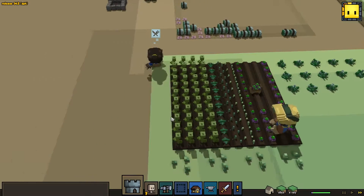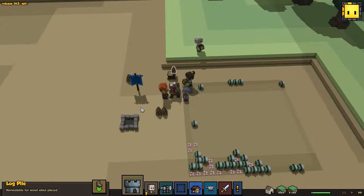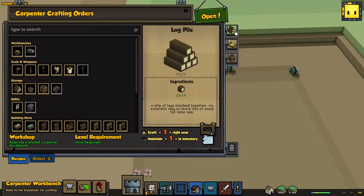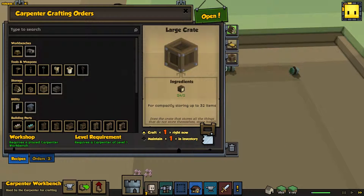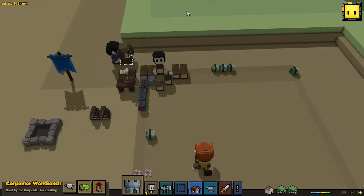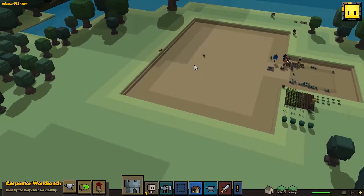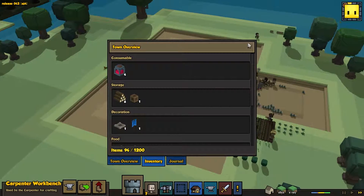We're really occupied with the turnips and stuff though. I think we're stuck on some log piles. I've got seven beds queued up. Log piles, by the way, take 18 logs and condense them down into one thing. You can do the same with clay and stone - clay piles and stone piles. That is so you can manage your city's inventory limit a little bit better. Right now 1200 is a pretty good amount.